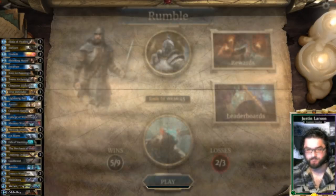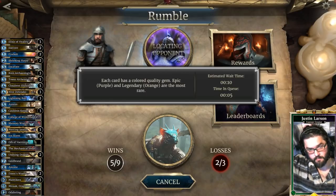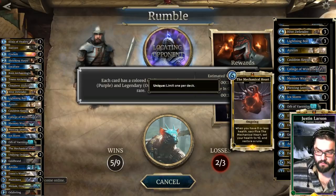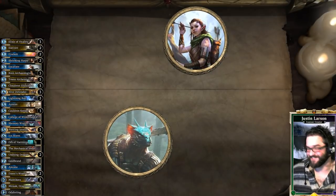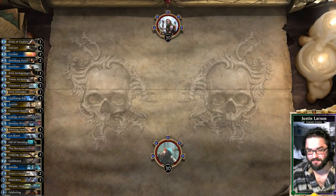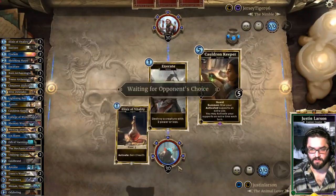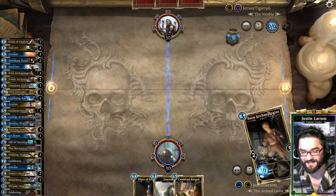We are moving to game number 8 with Support Mage. For those interested in building your own Support Mage — I don't think Mechanical Heart is probably good enough to run, but I really like the animation on it, so that's why I play it. Our opponent is Jersey Tiger 96 the Nimble, playing Spellsword — which could be an awful matchup. We always keep Elixir of Vitality in our opening hand. Spellsword Control that loops Parthenax is real bad.